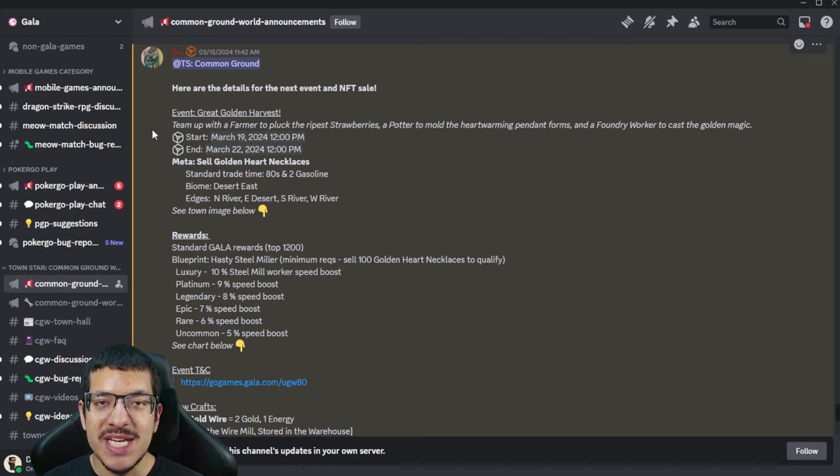The official details will be on the Common Ground World announcements channel in the Gala Games Discord, and you can find a link in the description. The competition will begin on March 19th and end three days later — pay attention to the start time for your time zone. The meta is to sell golden heart necklaces, trade time will be 80 seconds, and it will cost two gasoline per trade, so you need to make sure your build is balanced enough that you don't run out of gas.